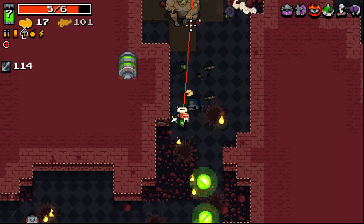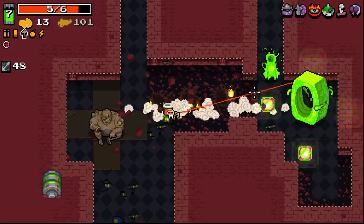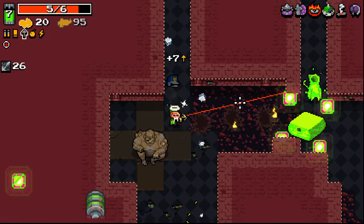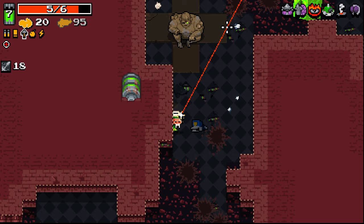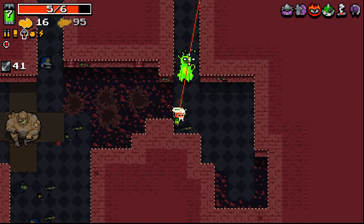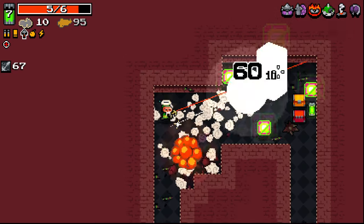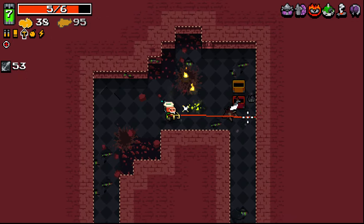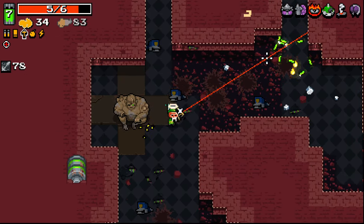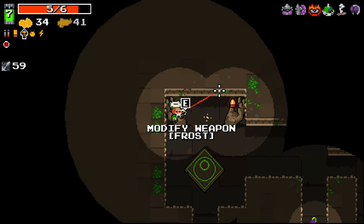There you go — seven. Bit of a waste of ammo here, but I want to open this up to get these guys to come over here so that I can fill this guy up. They don't seem to want to do that, though. Get over here, come on. This guy's just not moving. Oh there you go. Frost, definitely. Through we go.